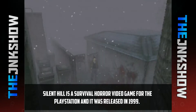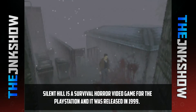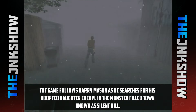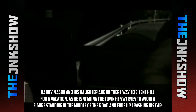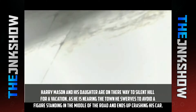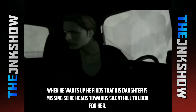Silent Hill is a survival horror video game for the PlayStation, released in 1999. The game follows Harry Mason as he searches for his adopted daughter Cheryl in the monster-filled town known as Silent Hill. Harry and his daughter are on their way to Silent Hill for a vacation when he swerves to avoid a figure standing in the middle of the road and ends up crashing his car. When he wakes up, his daughter is missing so he heads towards Silent Hill to look for her.